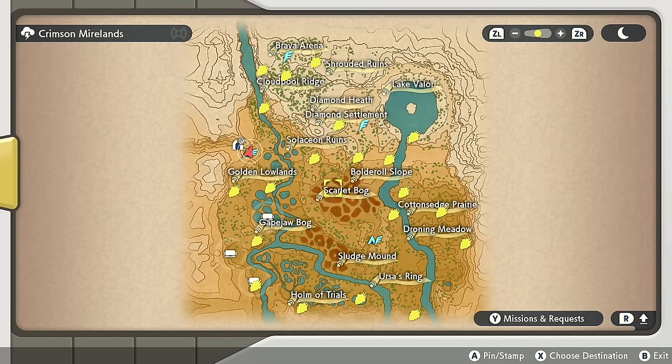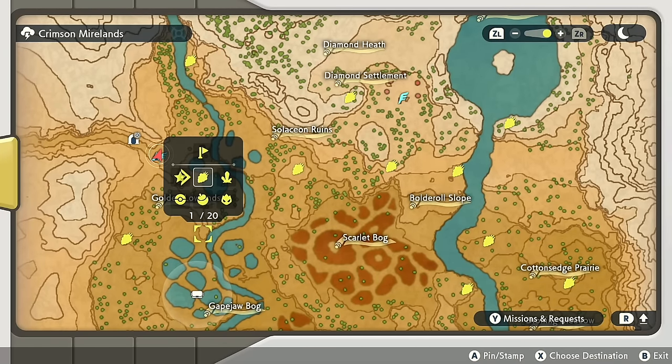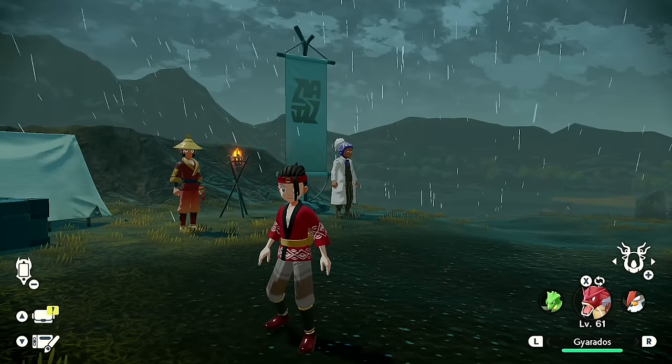If you check the screen right here, the 20 berry stamps are going to be the locations of all 20 wisps in the area. If you just want to take it from here and challenge yourself, go for it. However, if you want to follow along with the guide, I recommend marking down all of these locations as we go through them. If you come to a location and you did get one of the wisps, I'm going to change it to a Poké Ball. If you come to one and there is no wisp, I recommend making it a different icon — I'll be using the ore as a reference — so once you're done with the entire area, any that you changed to a Poké Ball you know you got, and the ones that are the ore you can just go back and check.